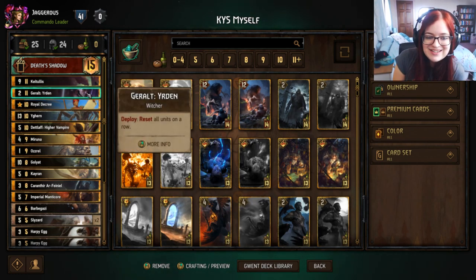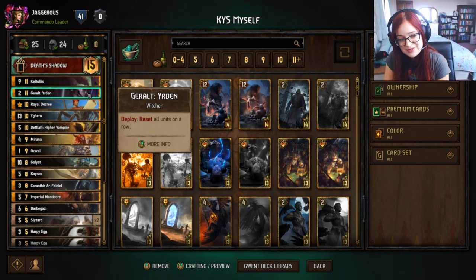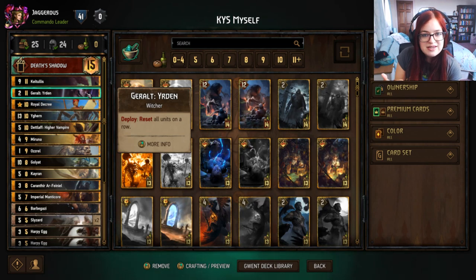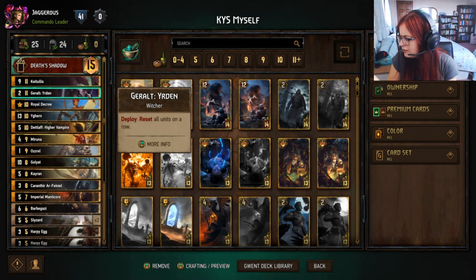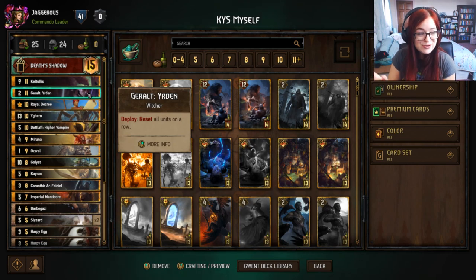We have Geralt Urden — he resets all units on a row and this can just win you games. It's a nice tech card that fits well into this deck. Some people don't like Urden and you can go for the Cave Troll as a defender instead, but I quite enjoy the list with Urden. Mayamon on pro ladder has been playing the Urden version so it's pro ladder approved.